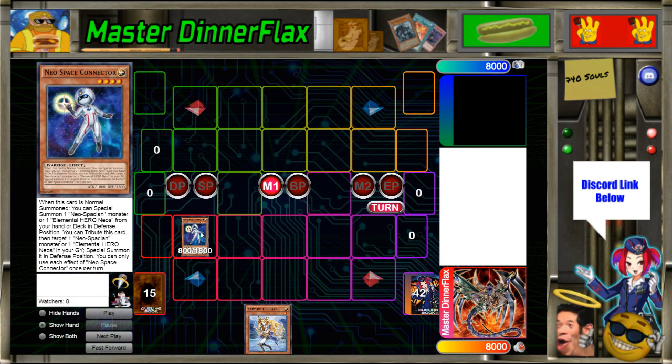I was just trying this deck yesterday — I never played it before, didn't know anything about it — but I started looking up one to two deck profiles and then play testing it. There are a lot of very cookie-cutter combos in the deck with regular Needle Fiber stuff, but I wanted to try something really out there. As you can see from the Lady of the Lake in my hand, I wanted to try some pretty weird things.